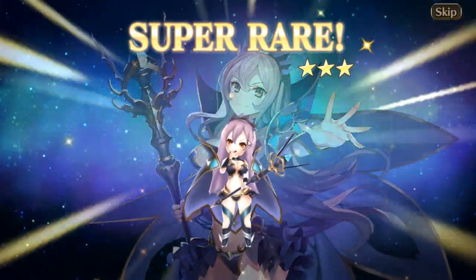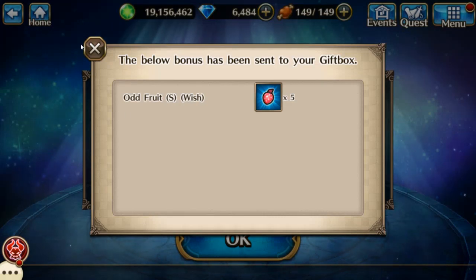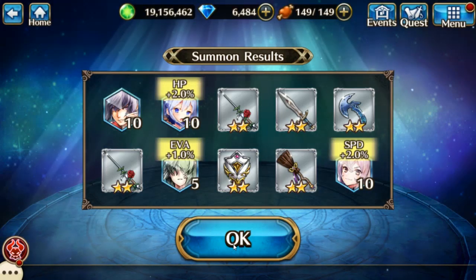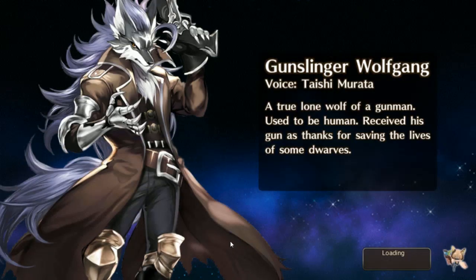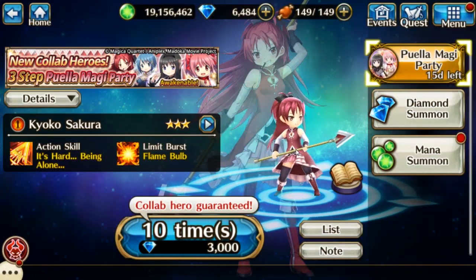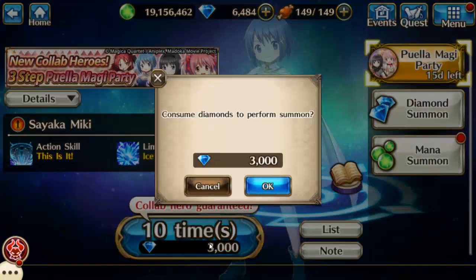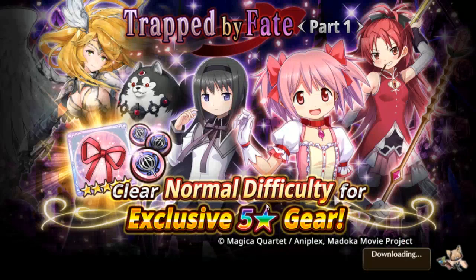A duplicate gold. That was a bad summon. But this one — this one's the guarantee, so hopefully I either get Homura or Madoka. Let's go for it.